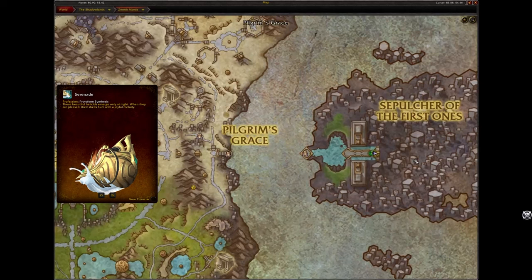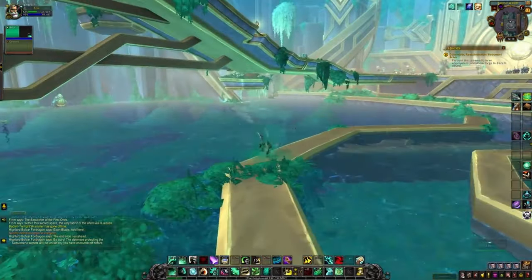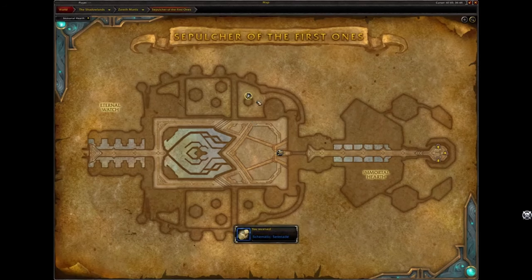Serenade is found in the Sepulcher raid. This one spawns before the first boss, down in the pool of water below. Jump down and run to the northeast corner — the schematic is hidden vertically inside a chain.